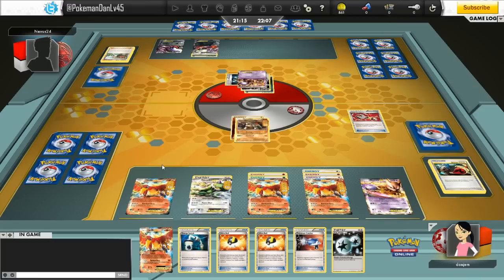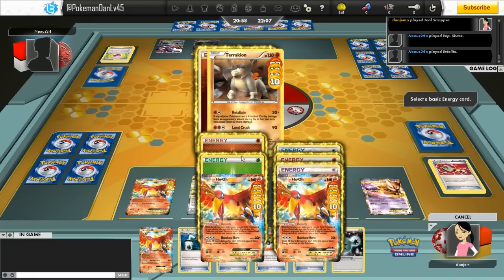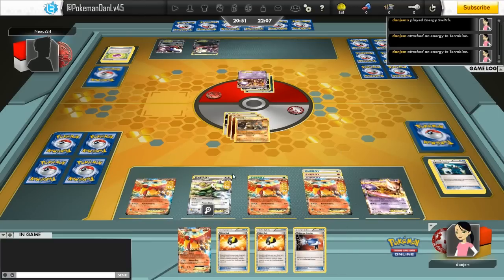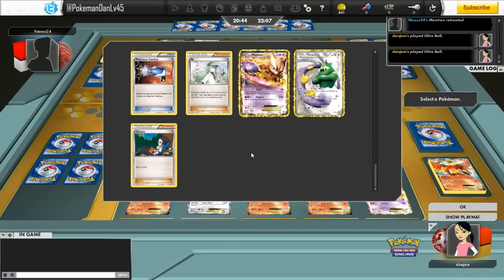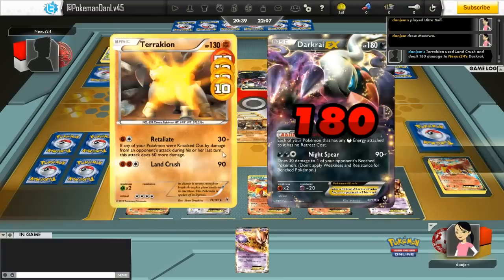Attaching elsewhere for the time being is fine — him taking one prize isn't very relevant because he still has to get through three EXs to end the game. I top deck another Ultra Ball and use Tool Scrapper to get rid of the Experience Share and the Eviolite, setting up a big turn. I'll Energy Switch the Fighting energy from one of my Ho-Ohs onto my Terrakion, attach a Double Colorless, Catcher the Darkrai with the energy, and knock it out for another two prizes — a very good position. I also Ultra Ball cards out of my hand in case he N's me, and get another Ho-Oh into the discard pile for when Terrakion goes down next turn.